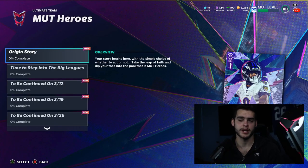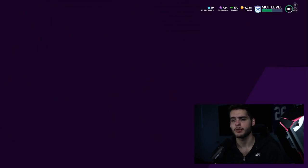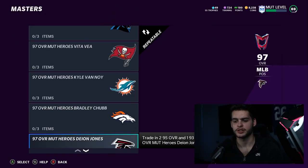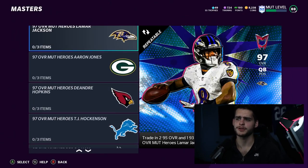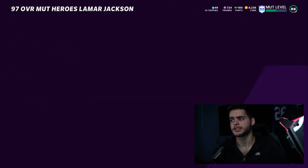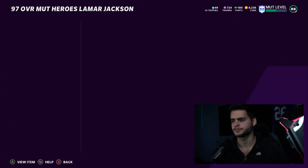Once you have all that you'll have enough players to get your 97. The set won't give it to you from the milestone screen — you have to go over to Sets, then MUT Hero under the Masters section. Scroll all the way down and you can get any player from this list. For reference, Lamar Jackson is the first one shown.